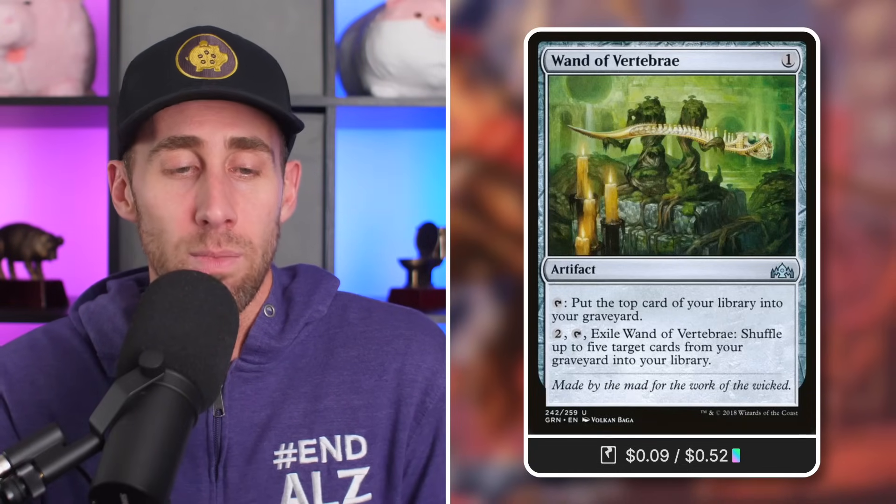Then there's Avertebrae. We're going to tap it to mill one, and can also pay two and tap to exile and shuffle five cards from our graveyard back into our library if we really need to. We really need to not mill ourselves out, which could happen — but we're not going to let that happen, because we're also going to use Perpetual Timepiece. Tap to mill two; also pay two and exile it to shuffle any target cards from your graveyard into your library — a way to prevent milling ourselves and get good cards back.